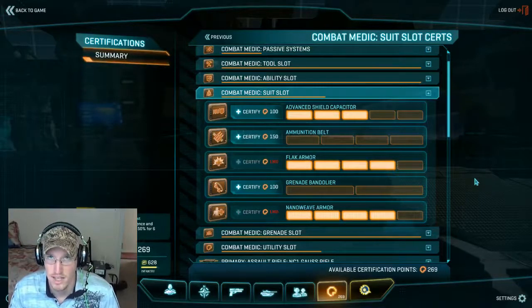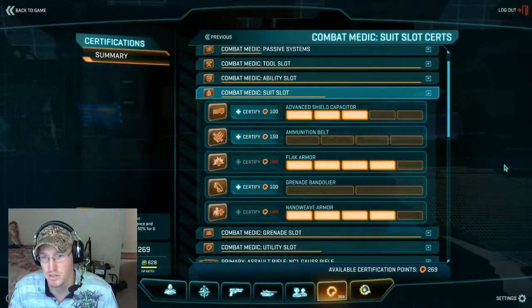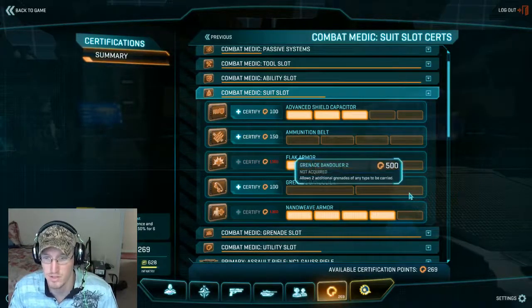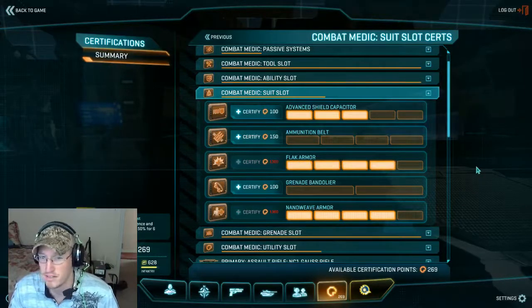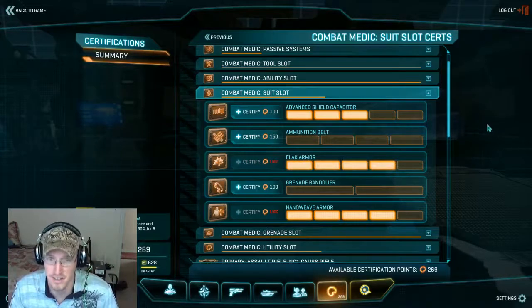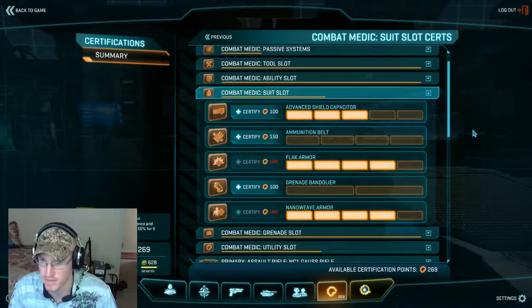Grenade bandolier can be good. I used it in beta when we used to do a lot of biolab defense cert farm situations, because it gives you three healing grenades — but there's also a problem. Those three healing grenades become very, very resource intensive. It also works for revive grenades, but honestly, if you're having to carry that many revive grenades, that's probably not a good day for your squad.